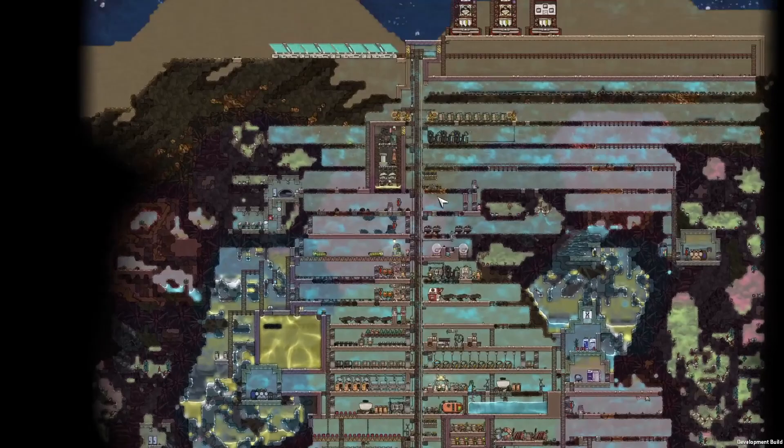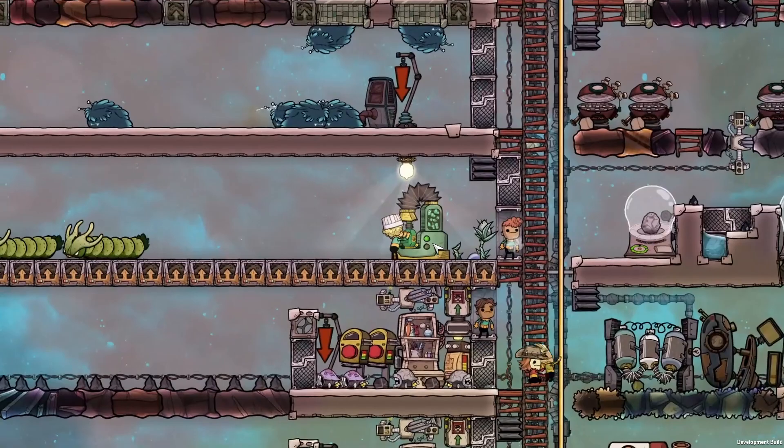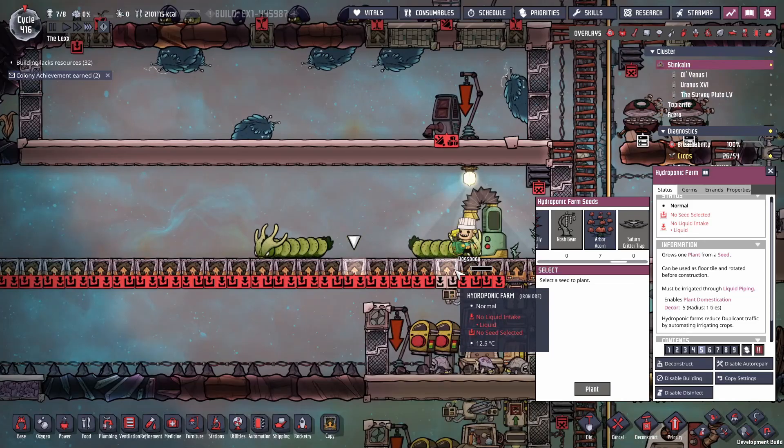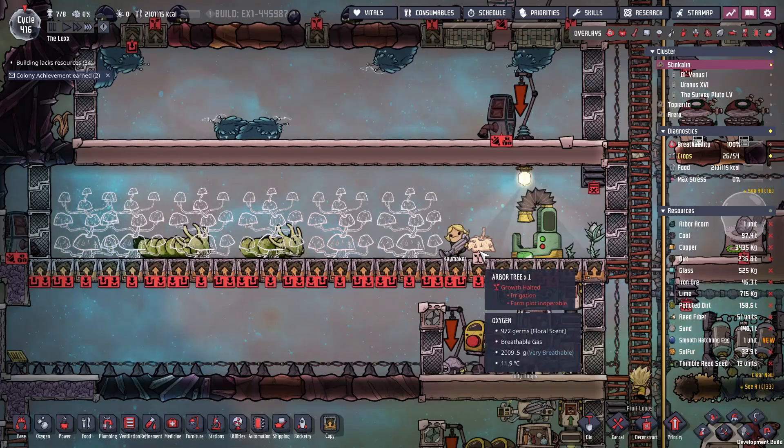We're back with some more Oxygen Not Included, and today we're going to be taking care of all of the side projects and a whole bunch of industry — all the things we've been trying to do for so long but couldn't because we didn't have access to them. First up, we're going to expand our tree population. We're going to plant those trees there, and another one here as well. That is the way we're going to space out the trees.